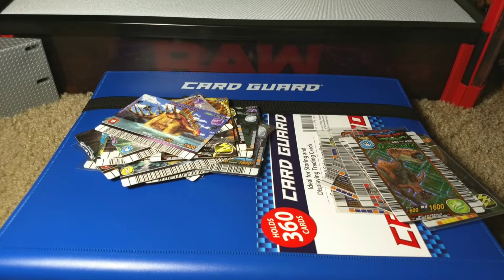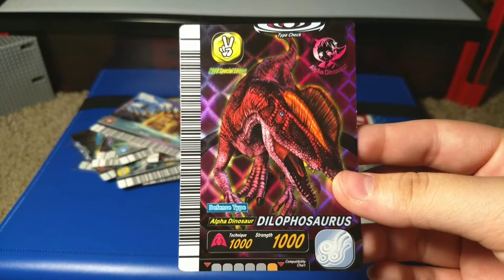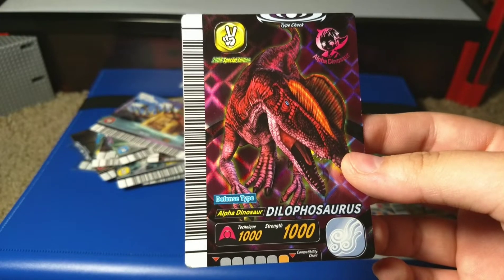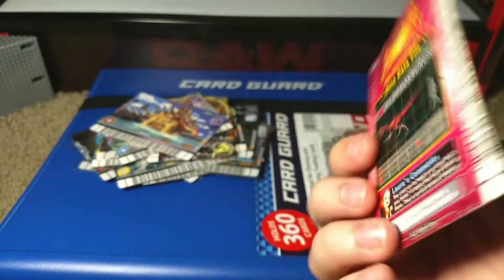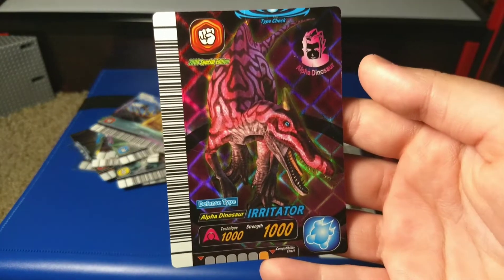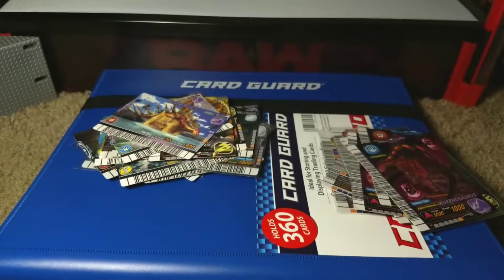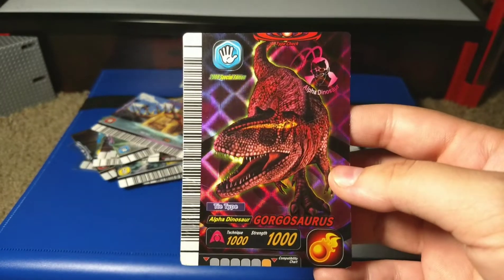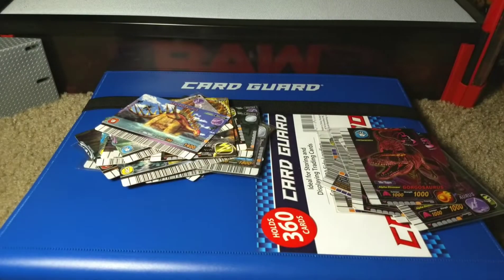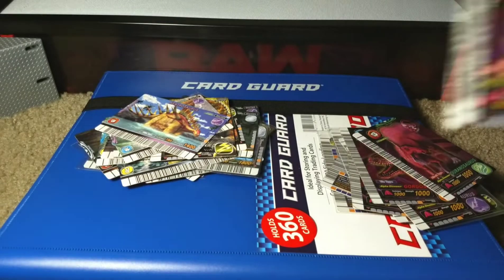Alright, these last six are beautiful cards — I was really looking forward to these. These are the Super Alpha cards: 2008 Special Edition Alpha series. Even the backs are different, these are so nice. We have a Dilophosaurus, an Ouranosaurus, an Irritator, a Wuerhosaurus, a Gorgosaurus, a Uranosaurus, and an Iguanodon.